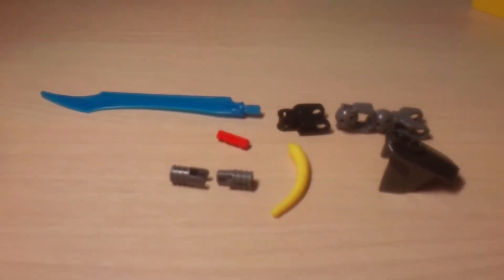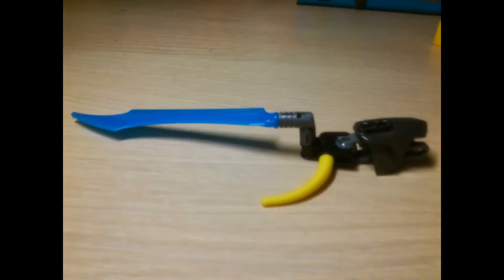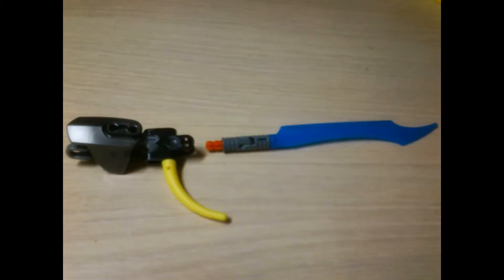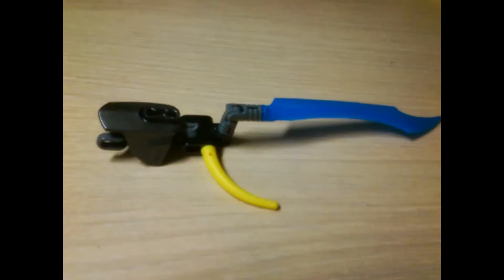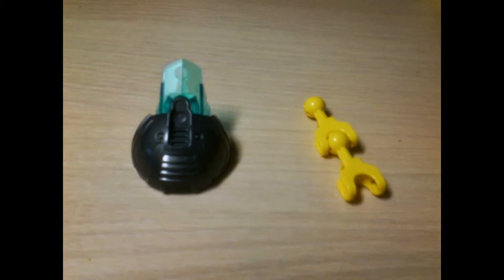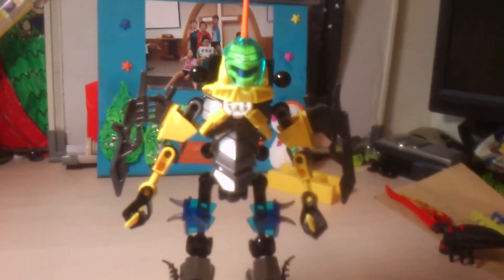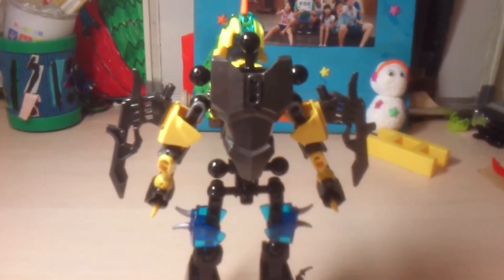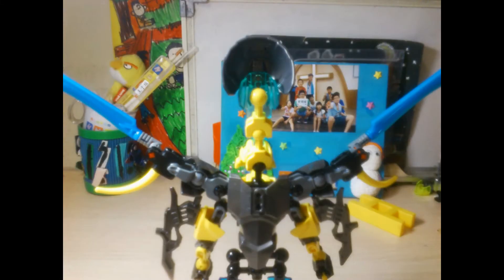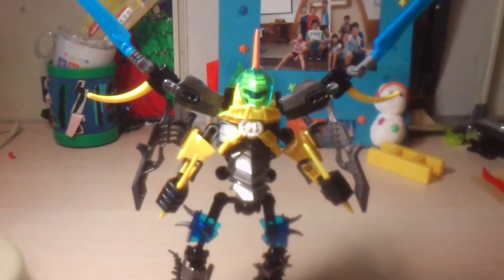Next up are the rainstorm wings. This is the left wing, and this is the right wing. After the wings are built, you can now build the back covering section. After a few adjustments, you are done.